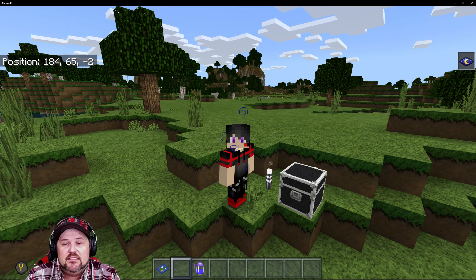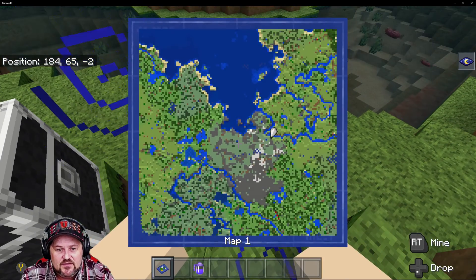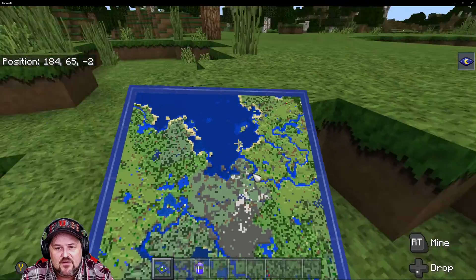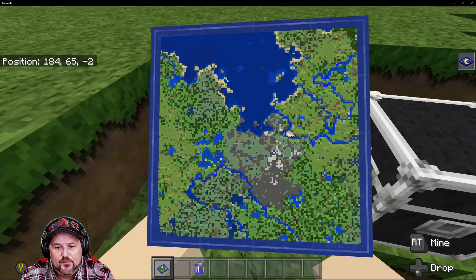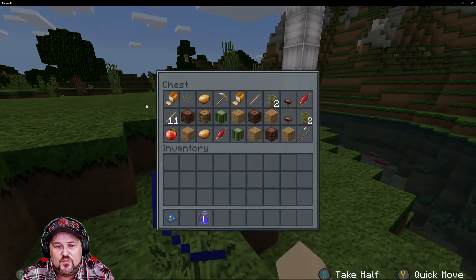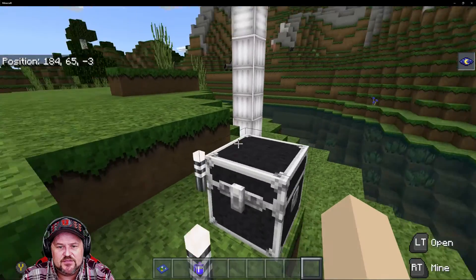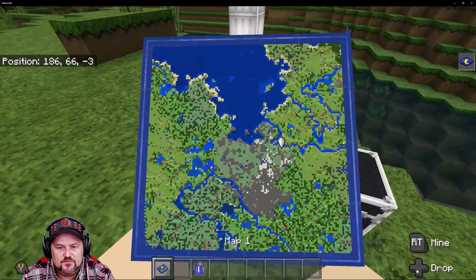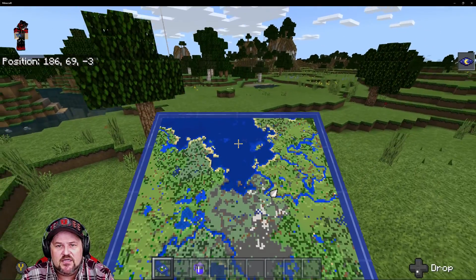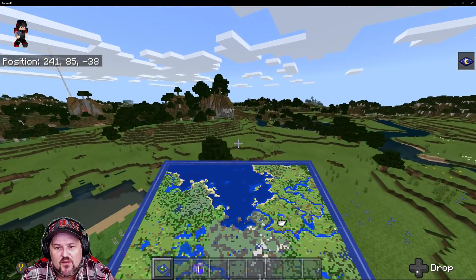We're sitting here in our seed showcase — we spawned right here on the map. At first glance this map doesn't really have a whole lot to offer, but there are a few cool things. You've got a stone axe, pickaxe, and a little bit of food to start out with in the starter chest if you choose to use it.